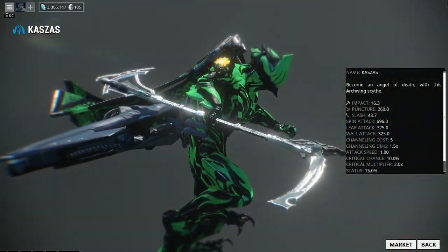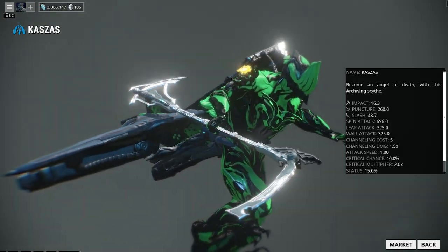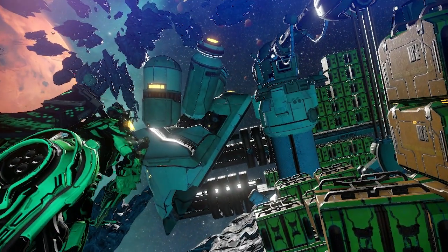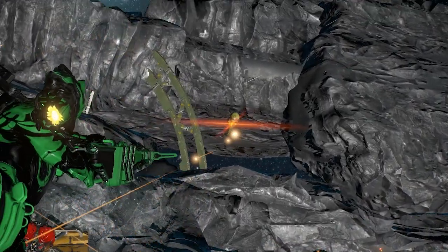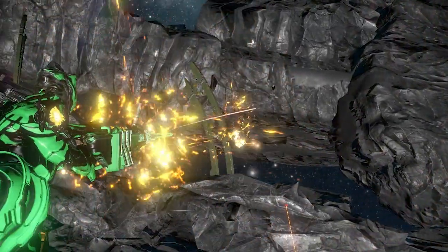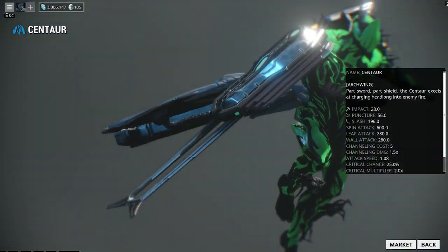Next down the list is the Kaszas. The blueprint will be obtained for 35,000 credits in the marketplace. The blade will be obtained from the Red Veil Syndicate and the handle from the Steel Meridian Syndicate. It'll be 25,000 credits to build both the blade and the handle, three Tellurium, and if you want to rush it'll be 50 Platinum.